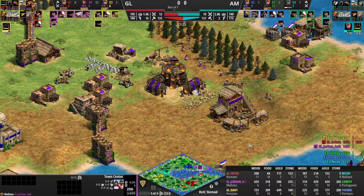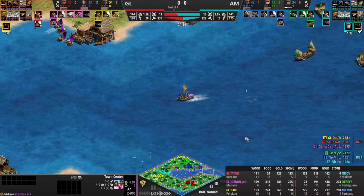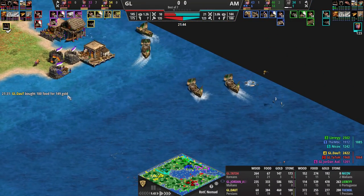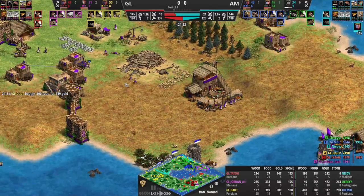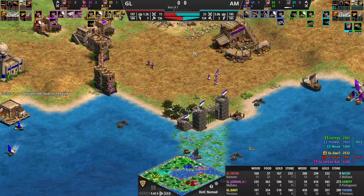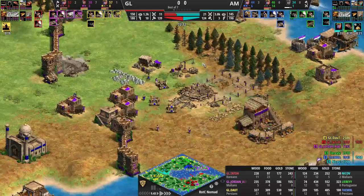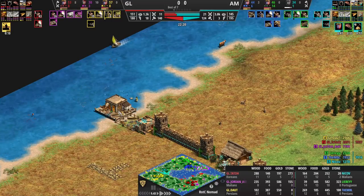Jordan's TC is about to go down — he needs to get out and save as much as possible. Such a great wall off there from MBL with the gate and palisade walls. That means Jordan has to go five at a time across by transport. MBL should be saying: I'm killing his TC, he's got to run somewhere, check for the transports. Leary's got the fire ships over there going over to Nikov's dock, so Leary's not going to be able to spot this.